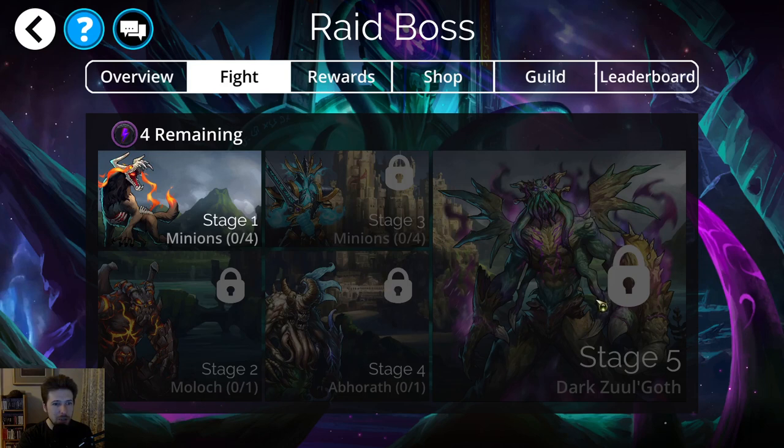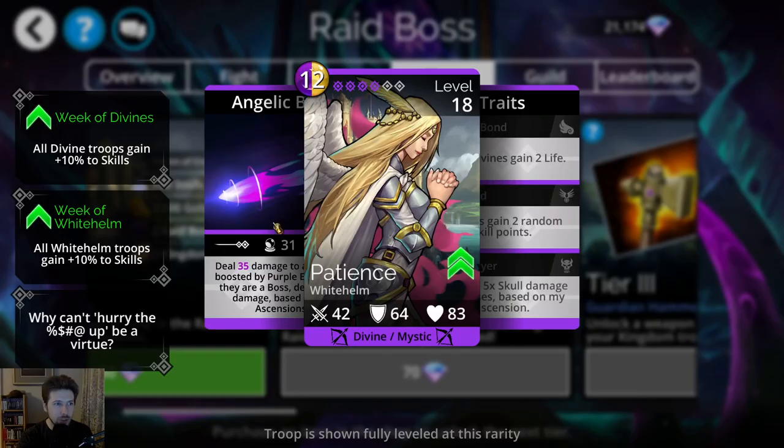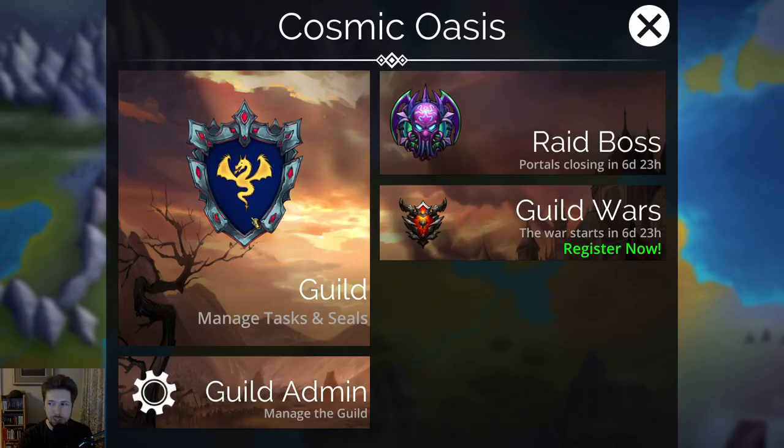Once I get to stage 5 and I'm fighting the boss, we can switch over to something like Ming or Trickster Shot, or Earth's Fury if you have it — any weapon that will boost your attack damage and focus on destroying the armor of the Raid Boss. We also have the God Slayer troop, which you might want to use in that team. Early on you won't need it, but later on this is really going to be where most of your boss damage comes from, apart from weapons like Ming and Trickster Shot.